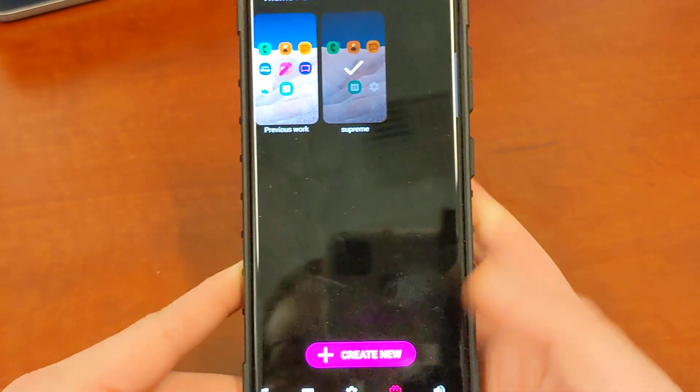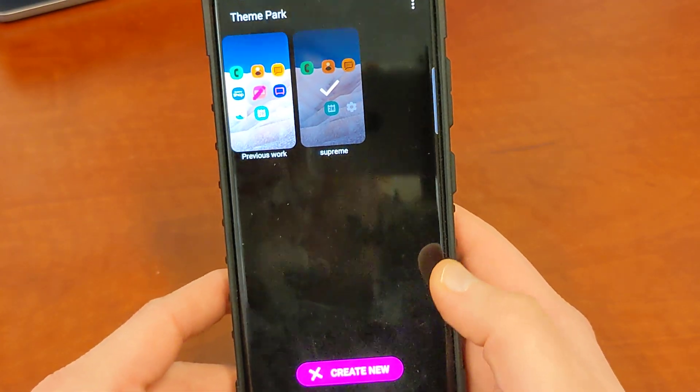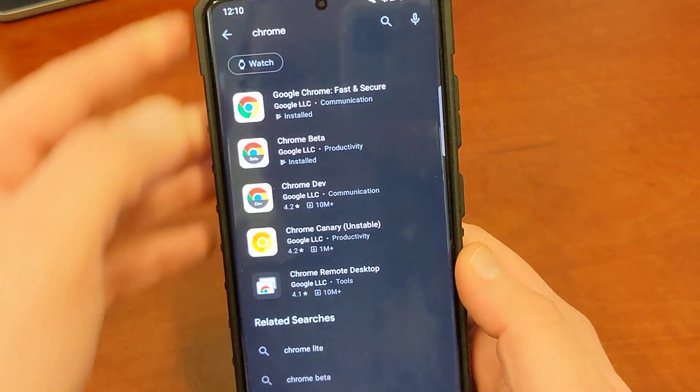Theme Park actually came out around 2019, so it's been around for a little while — it's not a brand new app. But if you use Theme Park and open it, you can now change the icon pack to an icon pack from Google Play. You could always change your icon pack in Theme Park, but now you can actually change it to an icon pack that you downloaded from the Google Play Store. I went and grabbed the Supreme Icon Pack.